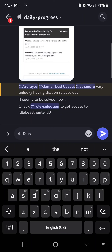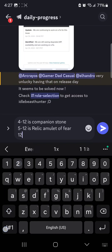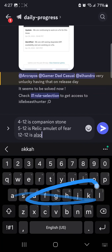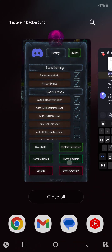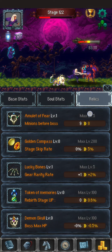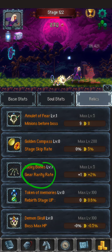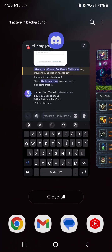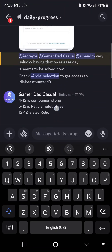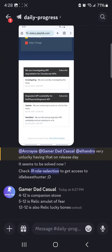4-12 is companion stone. We got a crap ton of this — perfect. We got a crap ton of souls — perfect. Relics — yeah, look at that. We got Eminent Fear: minions before a boss — that's really good. What else did we get? Lucky Bones — gear rarity. Oh my god, I wish I had this. Lucky Bones — cool.